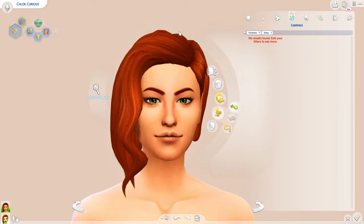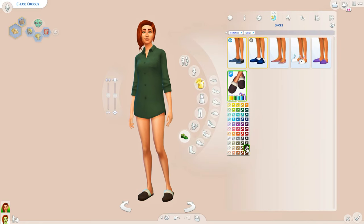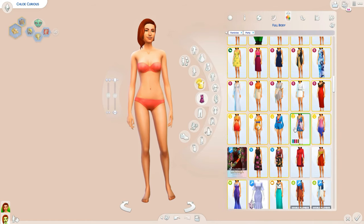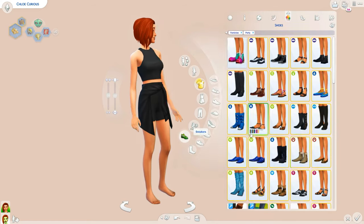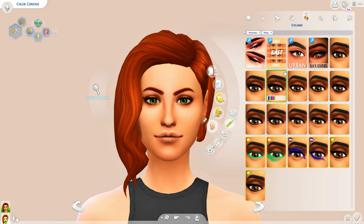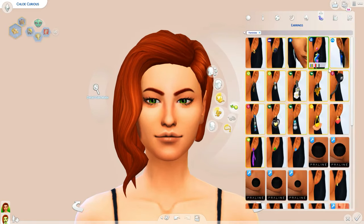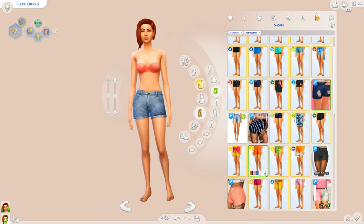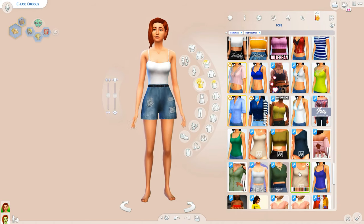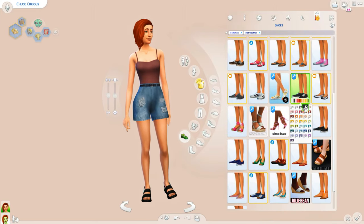We are creating two sisters who are aliens: Chloe Curious and Lola Curious. I create them in their human form as far as their outfits, making them super stylish, and then I go back and show their alien versions. I don't dress their alien versions on camera — they're wearing pretty much the exact same outfits, just green.